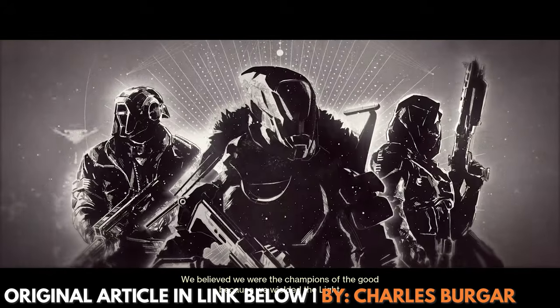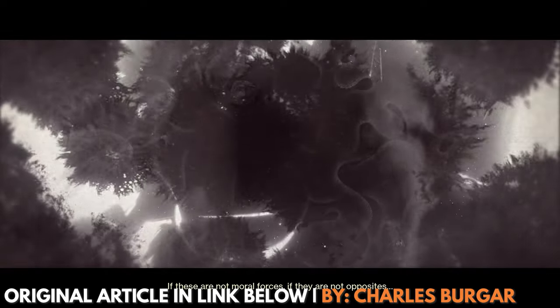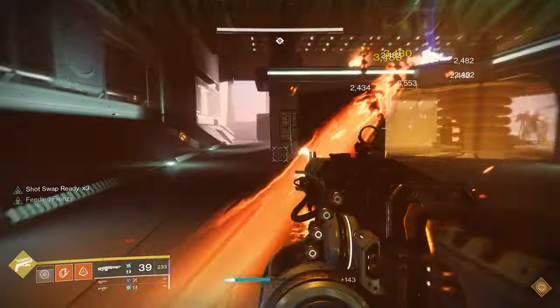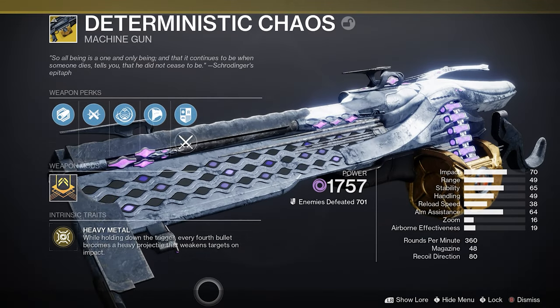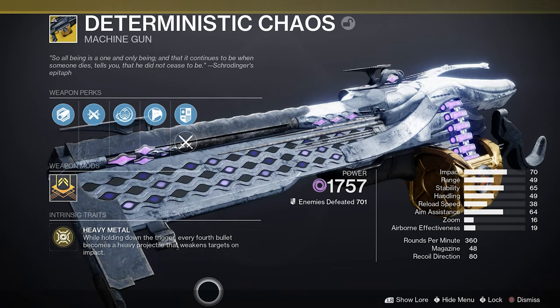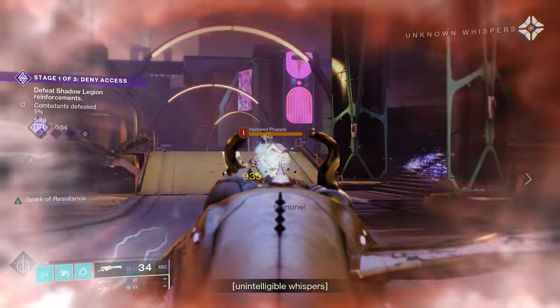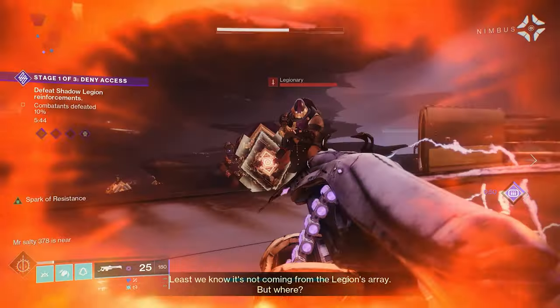Whenever there's a new Destiny 2 expansion, you can count on there being a whole lot of new exotic weapons for you to find. If you're like me, you like a big old-fashioned light machine gun, which means you're probably going to want the new exotic LMG, Deterministic Chaos — a void-powered machine gun that fires weakening and volatile rounds that can wipe out most enemies standing in your way.